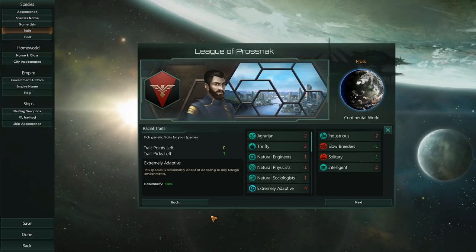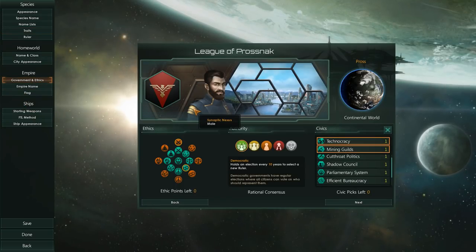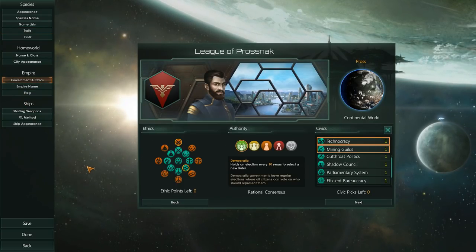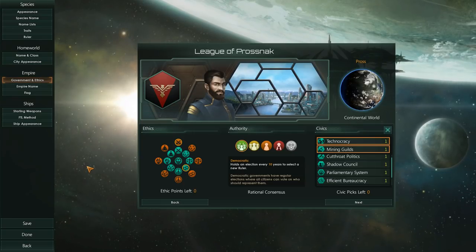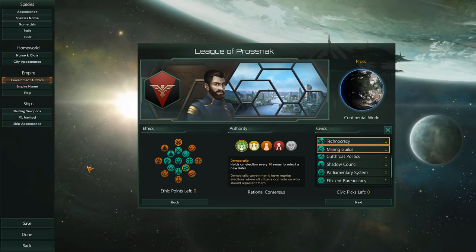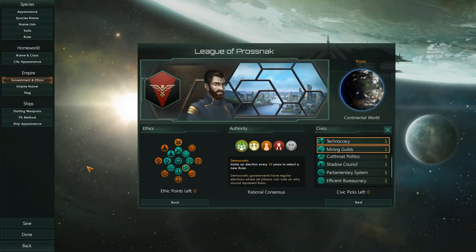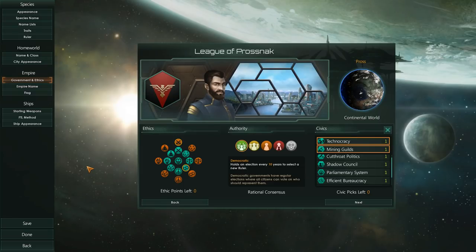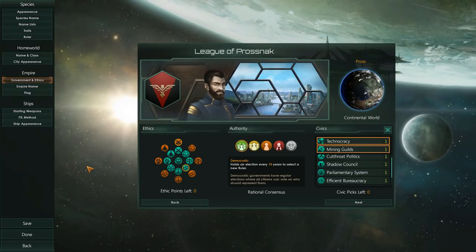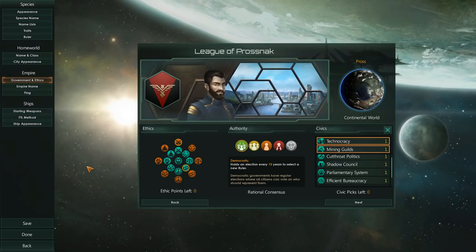Everything in the game can change — you can change your genetics, your infrastructure, your government, your ethics, your civics. It is all in the game over long periods of time. It's all about that initial setup, and in my personal opinion, the games are made or broken within this screen. I hope this was informative and that you had a fun time watching this and that you understand a little bit better how to start up your very first species.